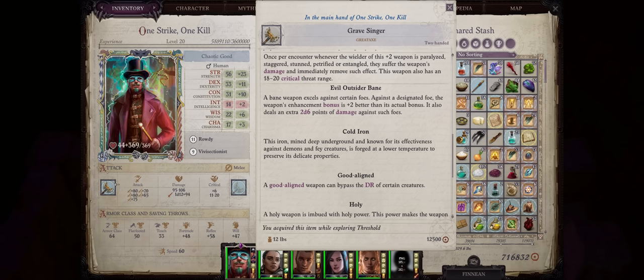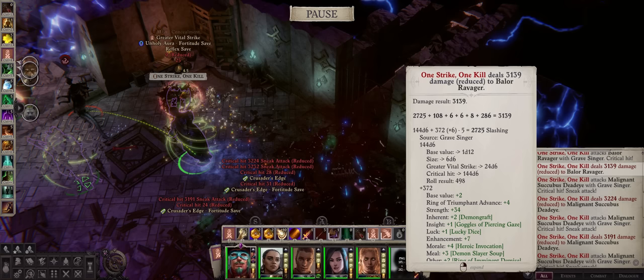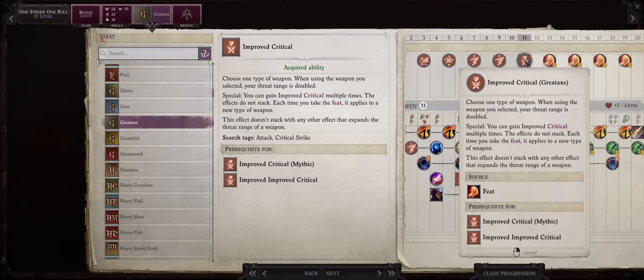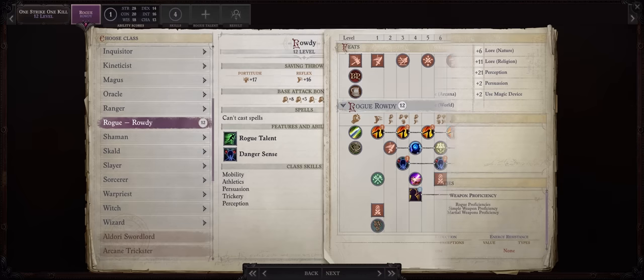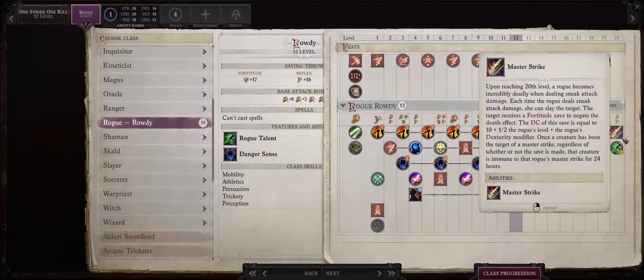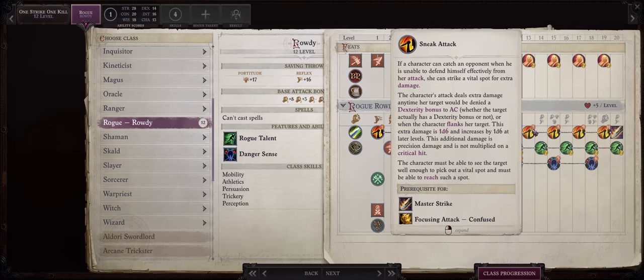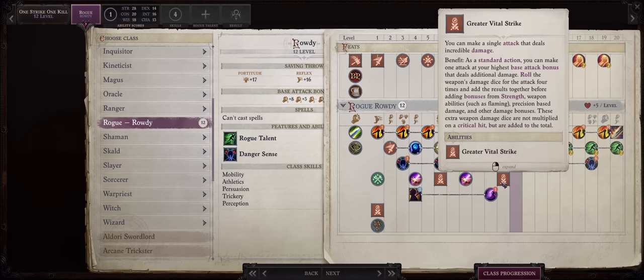I'll personally be going with the Gravesinger Great Axe, because it has the highest critical damage with the highest critical range. I really don't think there's anything better for this build, especially since if you want to see Vital Strike damage fly you really need both high critical damage and chance. It's exactly at this point that you can craft the Gravesinger Axe anyways — I already have a guide for it as it is a crusade relic, which you can check in the pinned comments. From level 12 onwards, Rowdy Rogue doesn't really give you much. The Rogue Capstone ability Master Strike is rather useless, and we can get more talents and sneak attack from another class, which is way better now since we already have the best Greater Vital Strike.